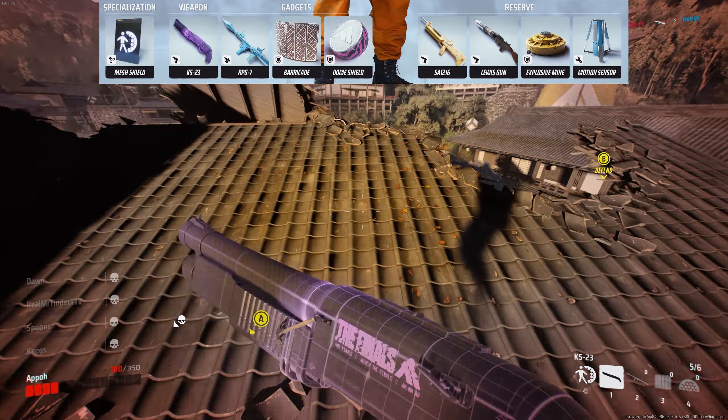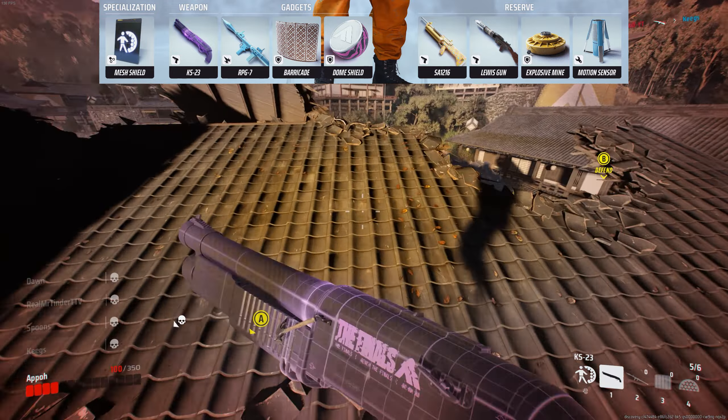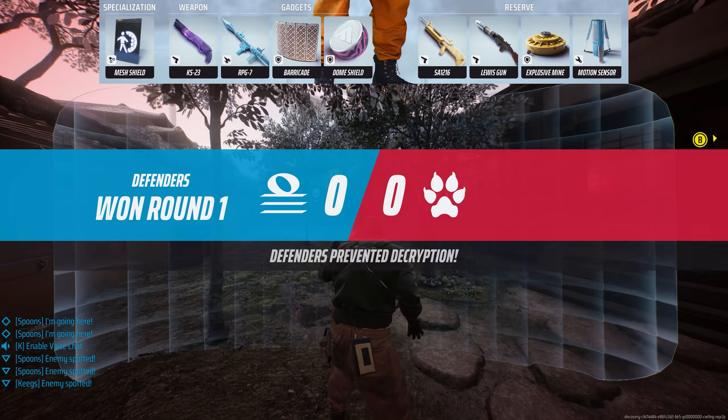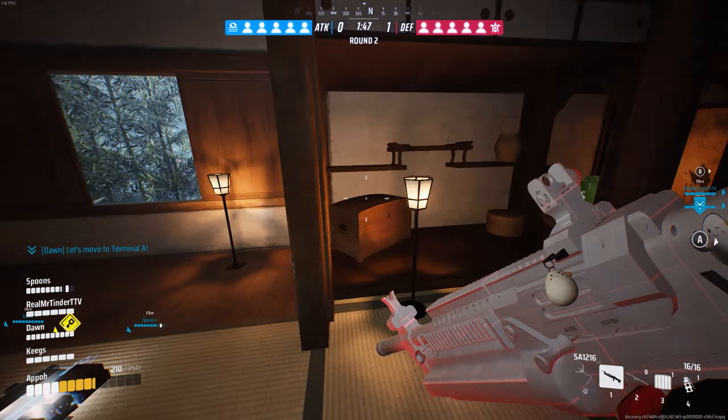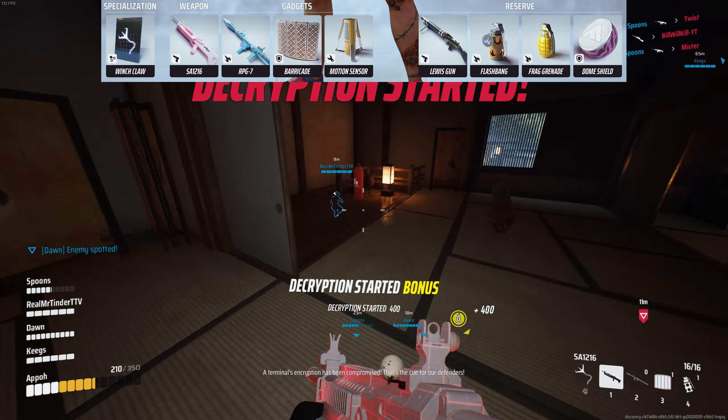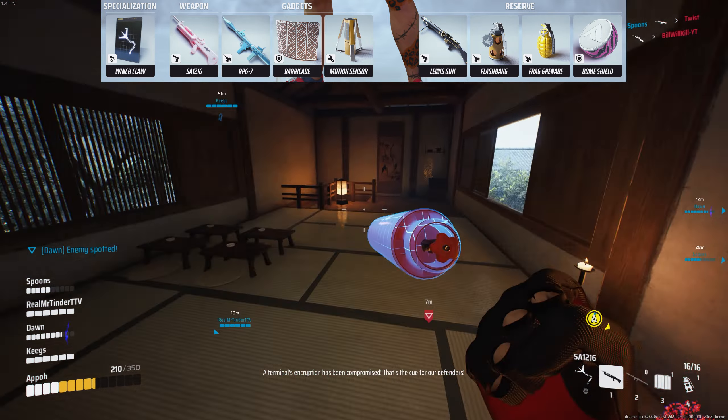For the reserves, we will bring Explosive Mines. If you find the lights are annoying, place 2 at a choke point and you might get a free kill. Bring the Motion Sensor — these things are really good after the buff for Terminal Attack. Place them around your terminals and it makes it very easy to play safely off point. This combos well with the KS-23, being able to open up walls and approach enemies from weird angles. For the final reserve, bring a Lewis Gun so you have some ranged options if you need to attack from further range.